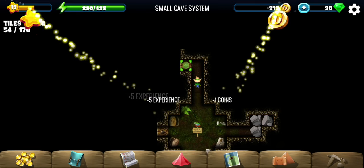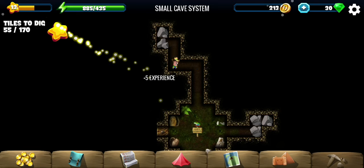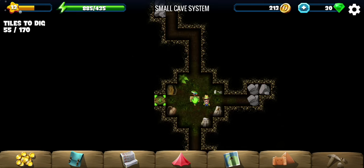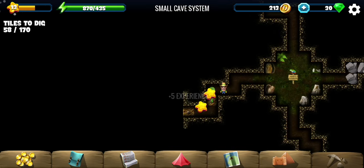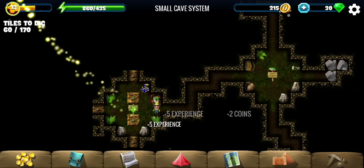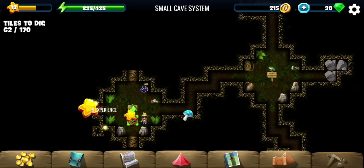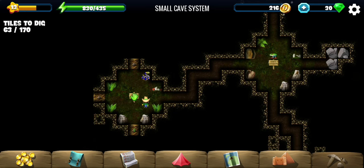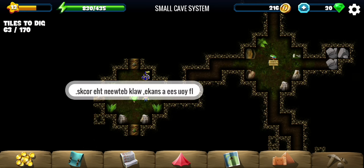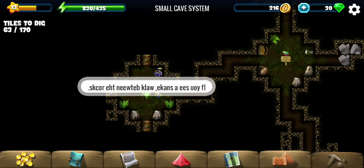I'm purposely looking around so I don't miss any tiles, showing all the tiles in the video. One inscription says walk in between sarcophagi if you see a frog. Another says if you see a snake, walk between rocks — and the rocks are down there. I also have a frog clue to keep in mind.